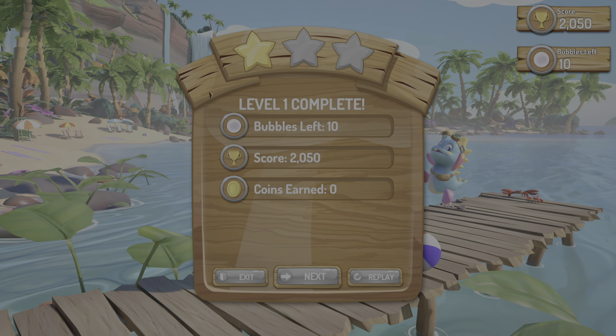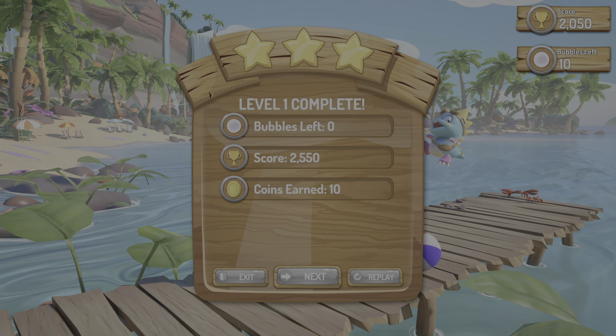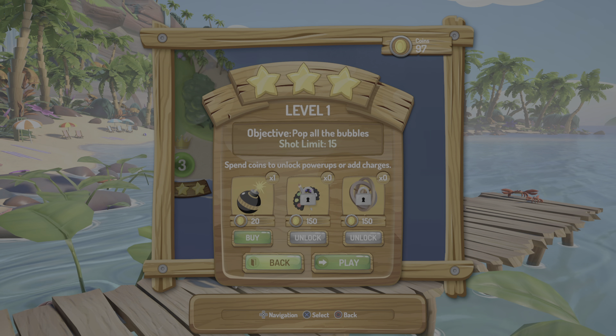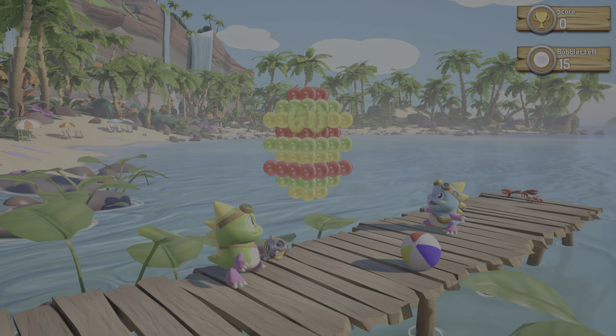This will give you an instant clear, three stars, and 10 coins instantly. Just to prove there's no fluke, I'll replay it and do it again so you can see. I've got 97 coins now.